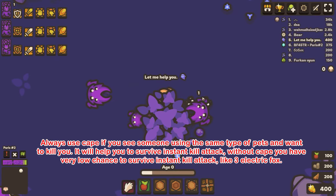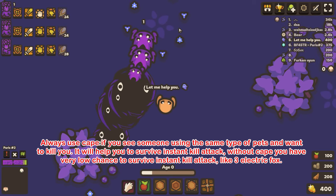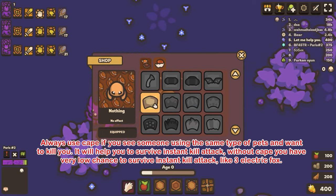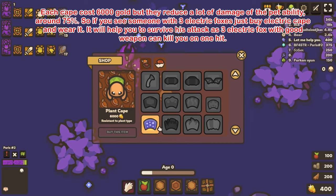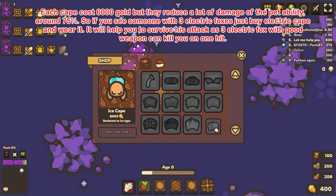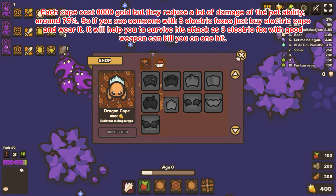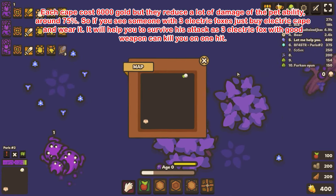Tip 7: Always use a cape if you see someone using the same type of pets who wants to kill you — it will help you survive an instant kill attack. Without a cape you have very low chance to survive instant kill attacks like three electric foxes. Each cape costs 6000 gold but reduces the damage of the pet ability by around 75%. If you see someone with three electric foxes, buy the electric cape and wear it.